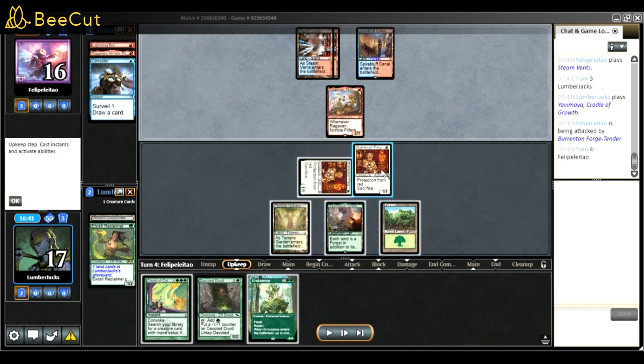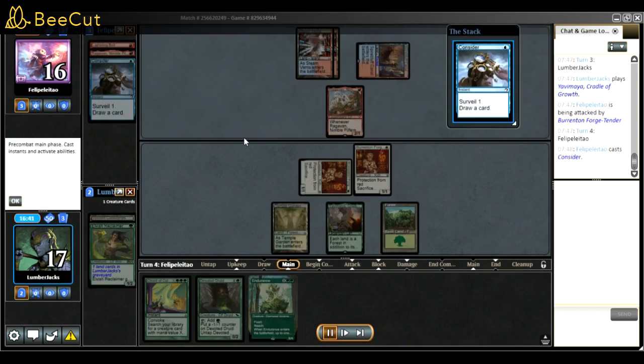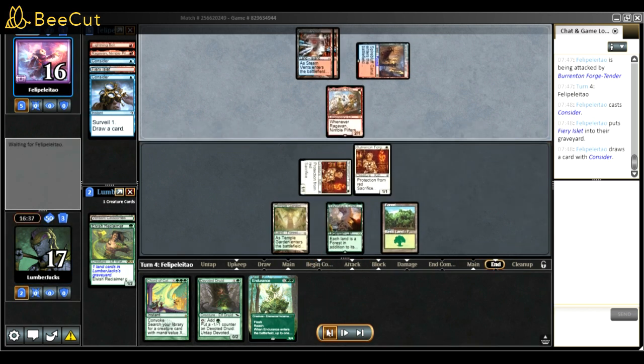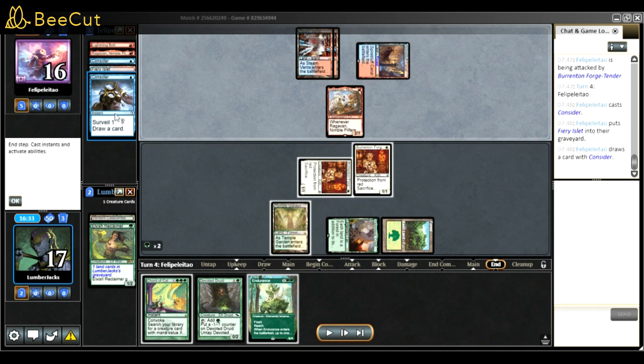Sometimes we should take our time. We're in a good spot - we don't have to rush or play Devoted here. Also, if we play Devoted we're not mana efficient - we'd still have one mana unused and it would get killed, meaning I'd have to sack a Burrenton to keep it alive. If I don't draw a win condition I can't do much. The perfect line is Endurance during the opponent's turn.